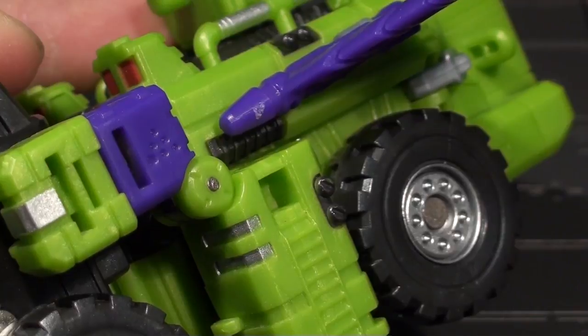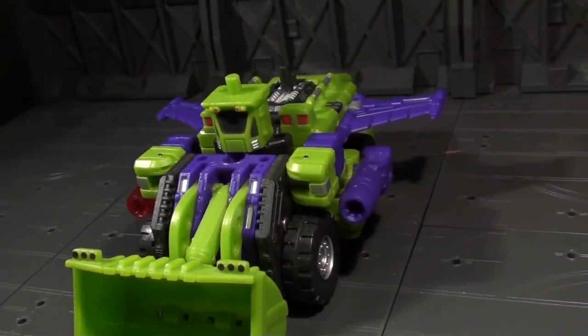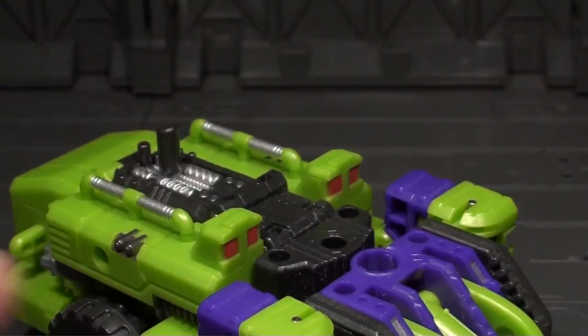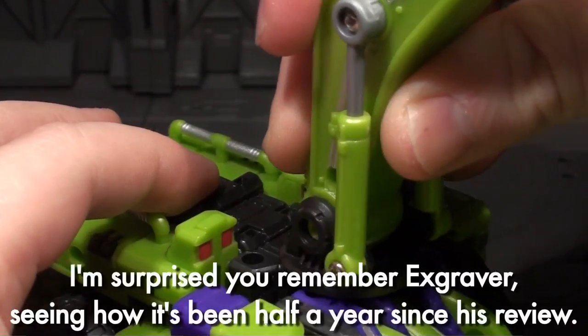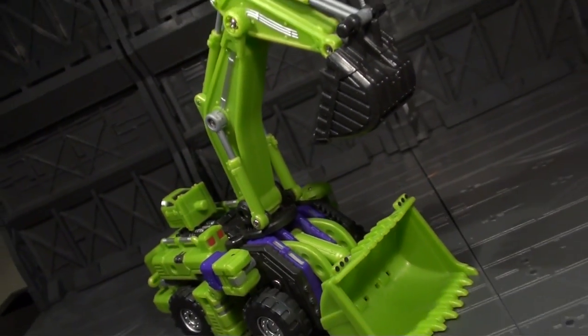There are ports all over the payloader that can take his two guns and two wing accessories. Like X-Graver, the cockpit is a removable piece that can plug in anywhere you want. There's also a larger port that can accommodate X-Graver's scooper arm if you want to just invent a new hybrid vehicle mode.